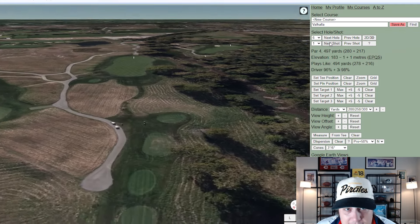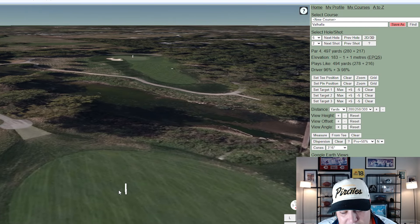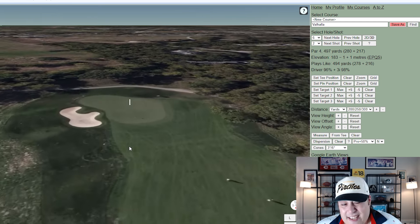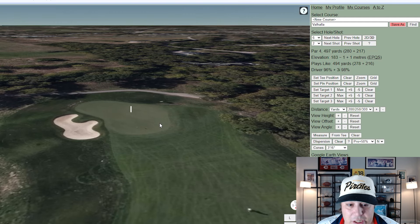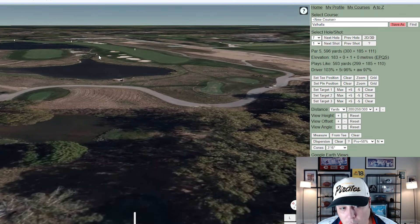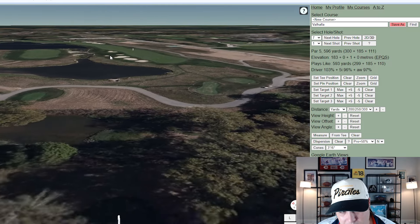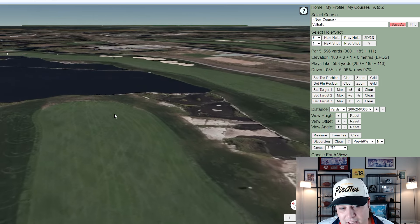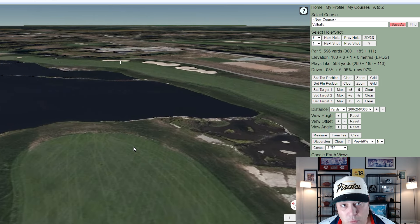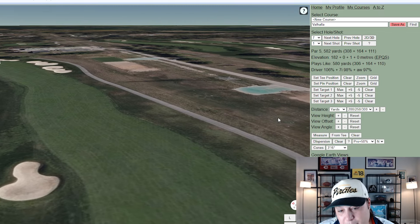Hole six is 497 yards, a longer par four that plays even longer than its yardage because you have to lay back off the tee. Most players will take three-wood or a mini-driver, leaving about 220 yards into a large green complex — still not easy. Hole seven is the most intriguing hole on the course at 600 yards. Off the tee you'll likely see most players aim to the left side rather than the wider-but-nastier right.